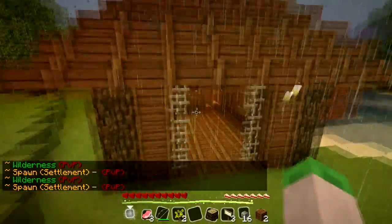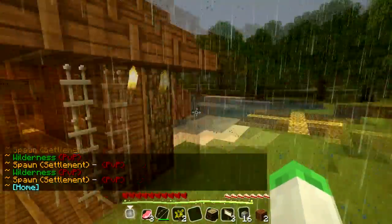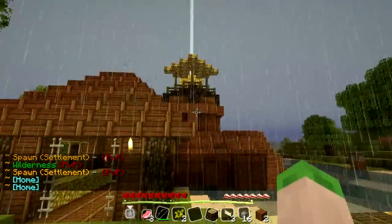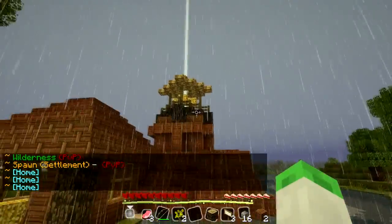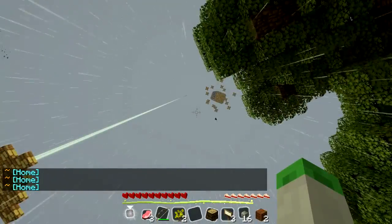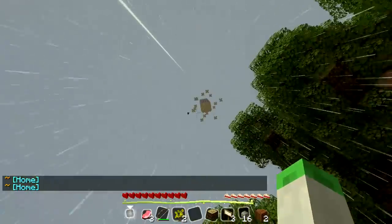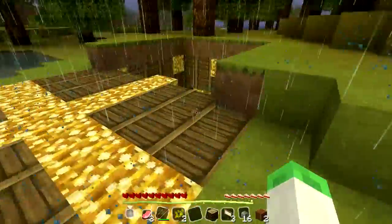We've set up the spawn — in fact most of this was already here, but we've edited signs and stuff so people get a better feel for how the server works. We also have a beacon here which signifies the spawn, and a jail all the way up there which was created by 19jo. I'm not sure how much we'll use it — hopefully we won't have to.